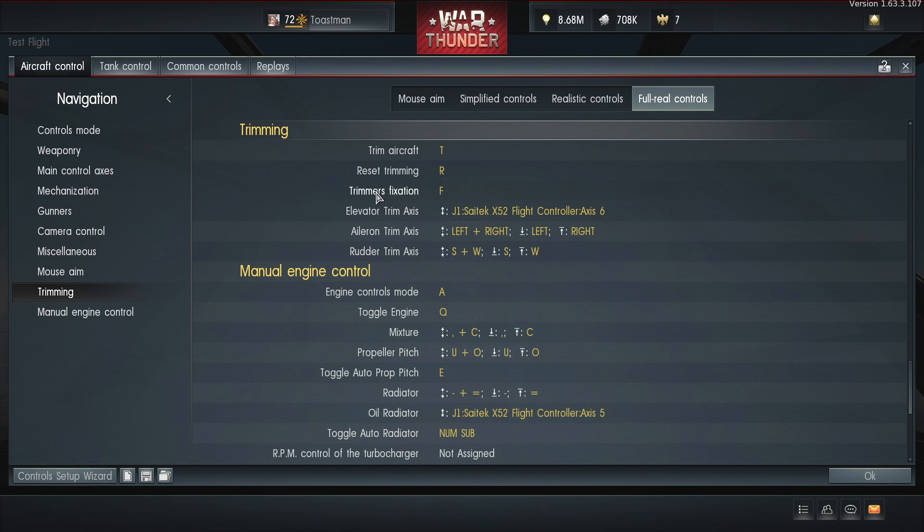R resets everything to zero. This is the most important one: trimmer fixation. I've got that set to F. So you're in test flight, you trim your plane up and you've got it just how you want it. If you press F the game will save it. So when you spawn on the runway, the game will remember what you've done in test flight and your plane will be saved.